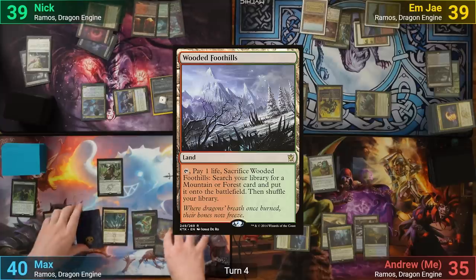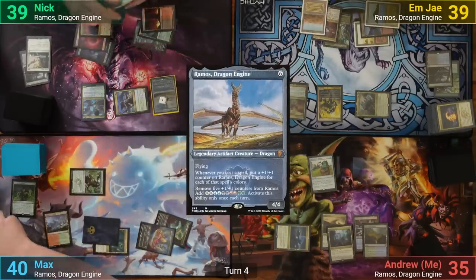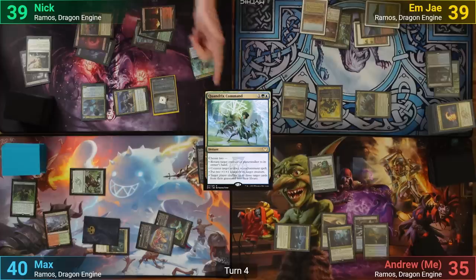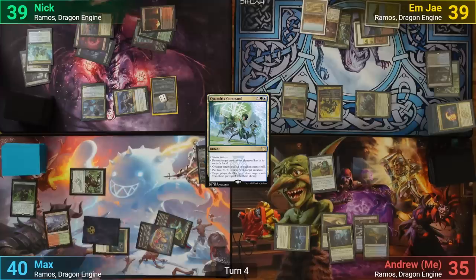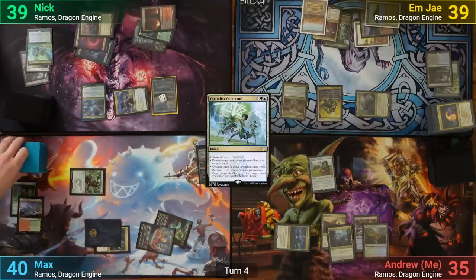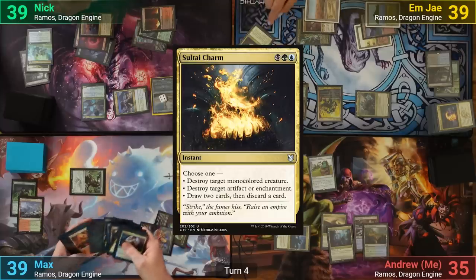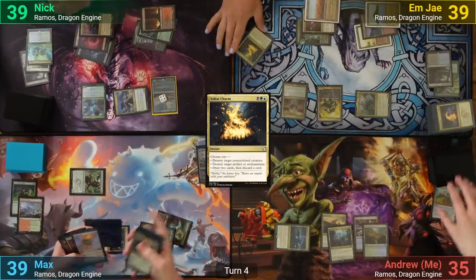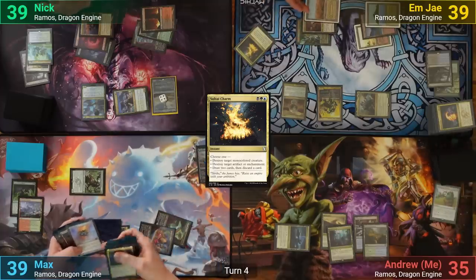Max plays a Wooded Foothills and taps enough to bring out his copy of Ramos. With the commander on the stack, Nick uses Quandrix's Command to counter it, giving his Ramos more counters both from casting the spell and from the mode of the spell. Max cracks his Wooded Foothills losing one to find a land. At end of turn, MJ casts Sultai Charm picking the mode to destroy an artifact, gets a copy because Kalimax is tapped, and blows up my Bestiary and Ramos.